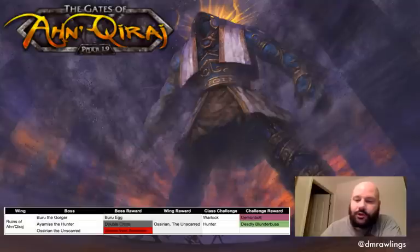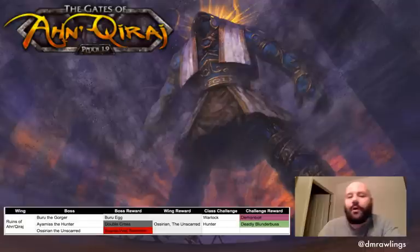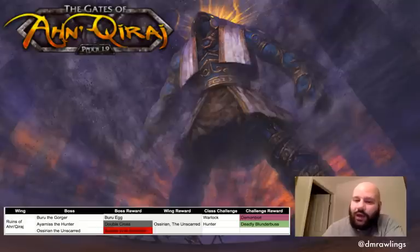First things first, let's pop up the guide. There are three bosses in the Ruins of Ankuraj: Buru the Gorger, Amos the Hunter, and Osirian the Unscarred. Each of them comes with their own boss rewards, a wing reward, as well as two different class challenges. And this time I'm going to try and get it under 30 minutes, so let's see how we go.